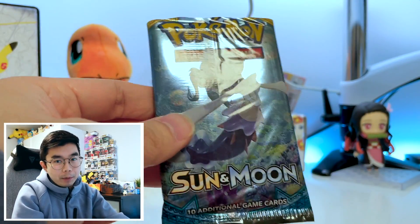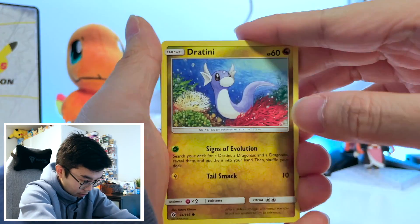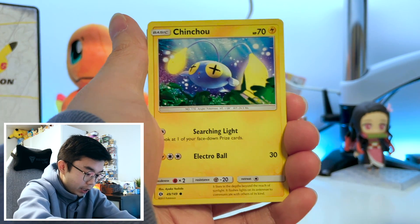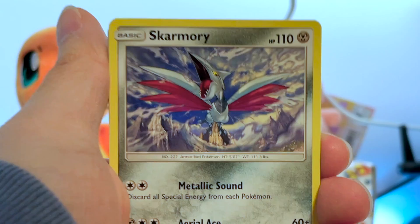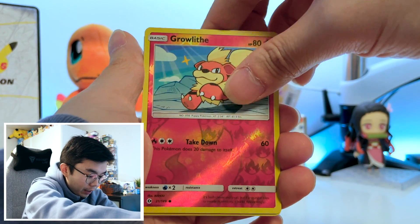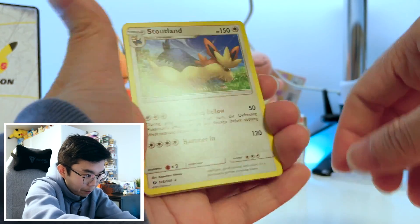I'm not too sure what the card order is, but we'll just go in order. Starting off, we got a Dratini, a Cutiefly, a Chinchow, a Morelull, a Skarmory — that's pretty cool artwork — a Growlithe. The first holo. So the final card is a Sudowoodo — not a holo, but it's alright.